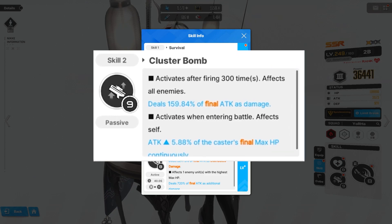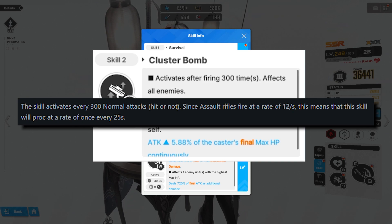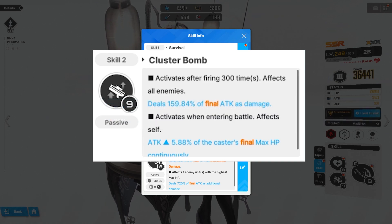2B's second skill has two components. The first will deal damage to all enemies after 300 bullets have been fired, which is just over 3 reloads, assuming you don't have any buffs to increase mag size, or about every 25 seconds according to Nikkei.gg. The second portion is a constant buff to 2B's attack based on her max HP, so it synergizes perfectly with the first skill.